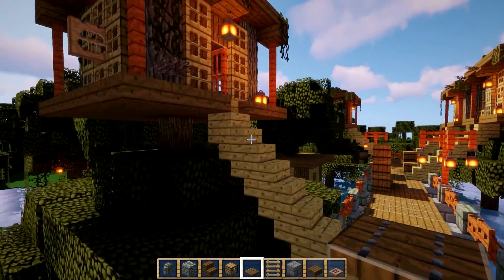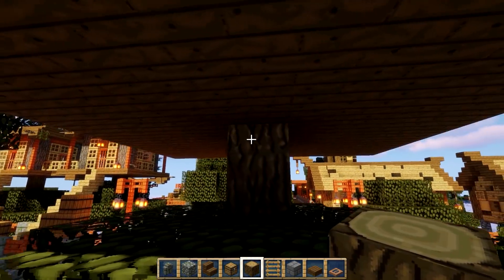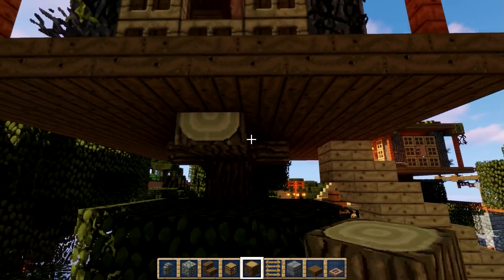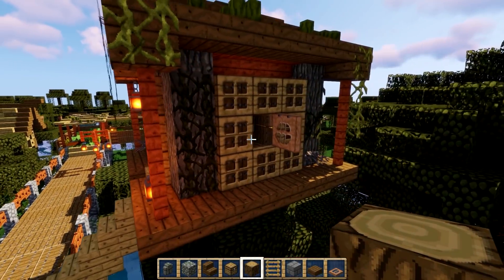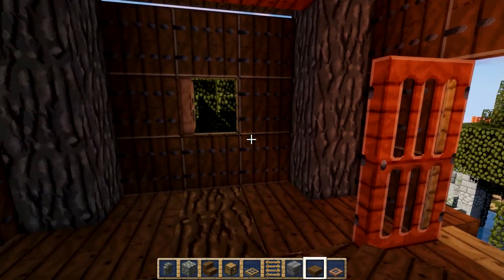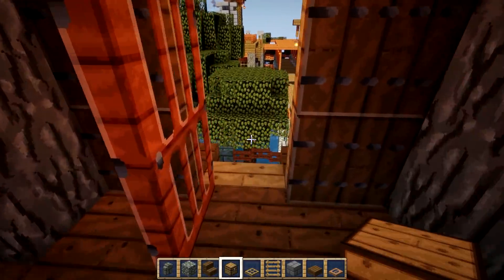Around here I've got these suspended houses, just taking a swamp tree and extending it up. If you wanted to make it look more realistic you could add some supports, maybe make them a bit longer. Simply a little 5x5 house with double trap doors for the walls and simple slab roofs. Nice detail with sea pickles and plenty of room inside.